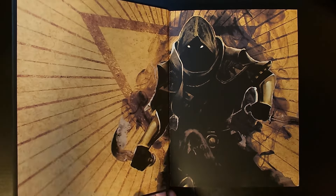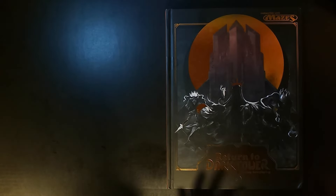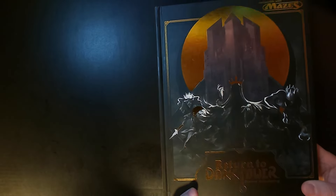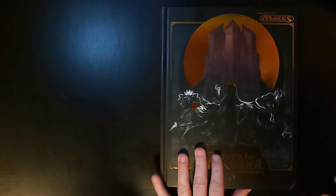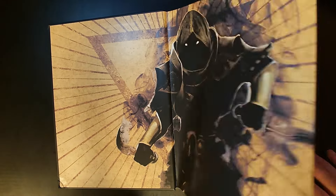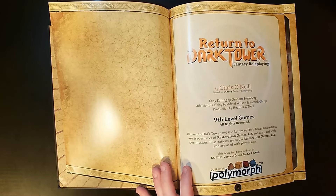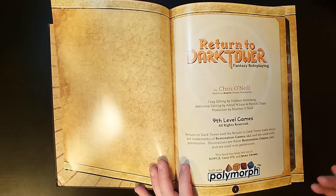First let's talk about the quality of this book. As you open this book, look at this striking image. This is an incredible foil stamped hardcover book with a bookmark ribbon — just really sturdy. And as you go through on these coded pages, this is like a 5th edition or other high-budget fantasy book.